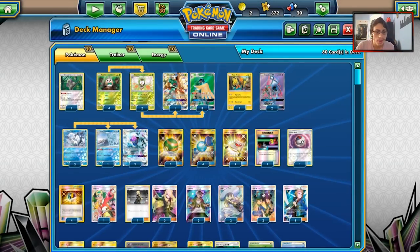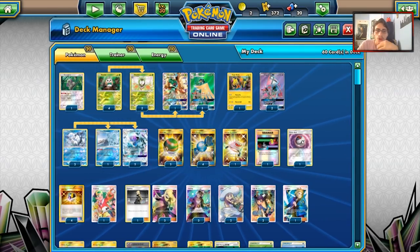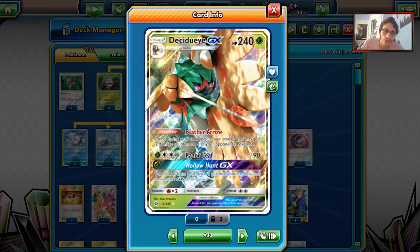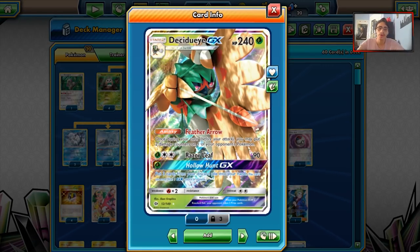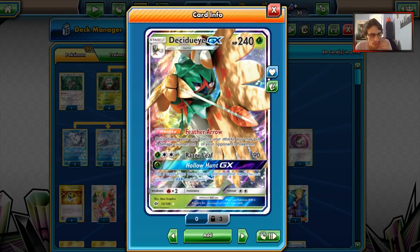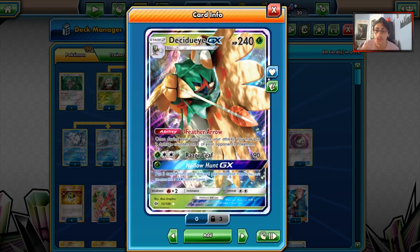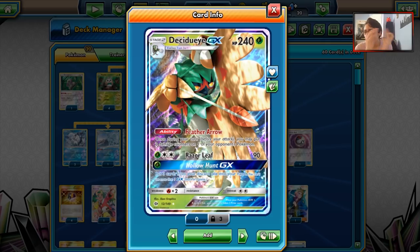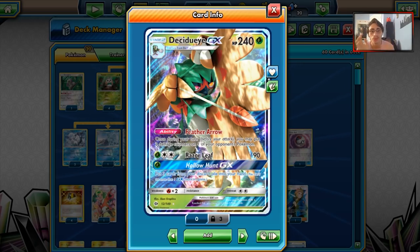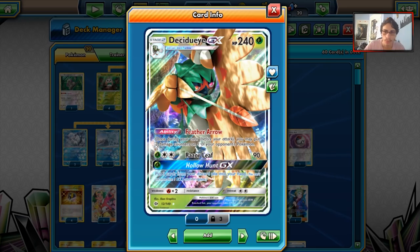It's up to you which GX attack you prefer — Ice Path or Hollow Hunt. Decidueye combos well with Ninetales thanks to its Feather Arrow ability: once per turn, you may put two damage counters on one of your opponent's Pokemon. With three Decidueyes in play, you're putting 60 damage on the board. Sometimes opponents can't even play a basic Pokemon with 60 HP on their bench. Decidueye is very threatening and tanky, with Razor Leaf hitting for 90.